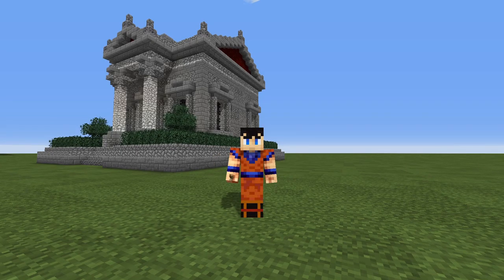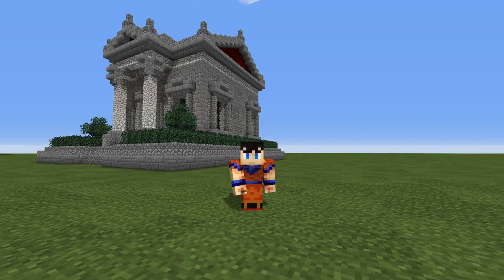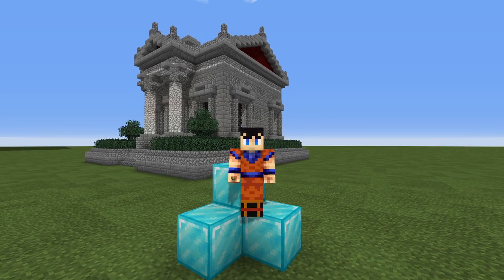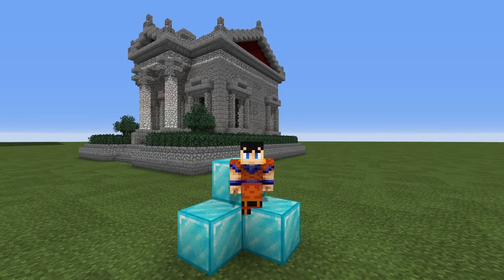Are you still living in a dirt hut? No, I have a cobblestone hut now. Would you like to live like the ancient Romans? Veni vidi vici. Then do I have a deal for you. This fine Roman villa can be yours for the low price of 64 diamond blocks.